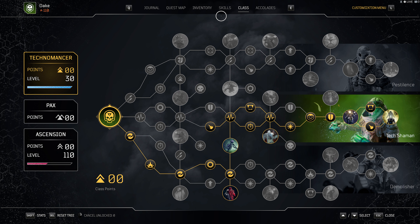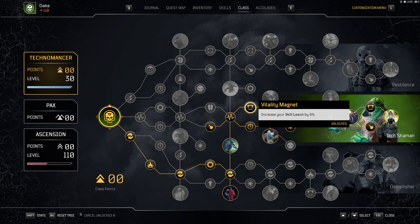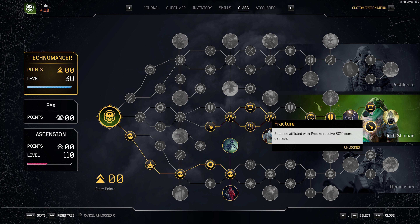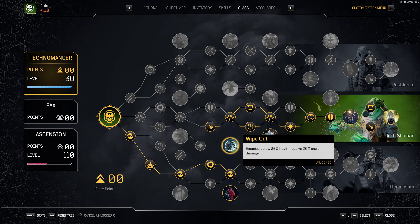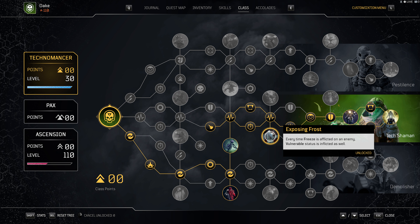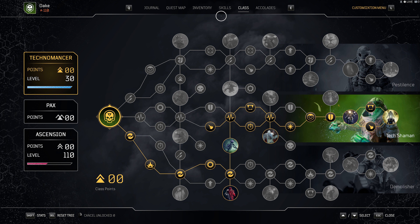So let's discuss the class tree first. We're going to be focusing on Anomaly Power, Skills Life Leech, and ways to increase damage to enemies affected by Freeze — this is primarily going to be where the source of our damage comes from. We use the big nodes: Adrenalizing Antenna, Wipeout, Exposing Frost, Damage of Medicine, and Overclocked, as they all play a key part in increasing our damage. Adrenalizing Antenna and Overclocked boost Anomaly Power through use of skills; Wipeout increases damage against low HP enemies; Exposing Frost applies Vulnerable; and Doctor of Medicine increases healing.